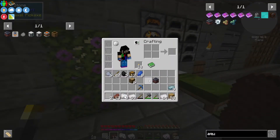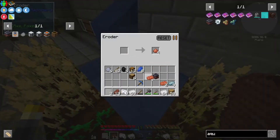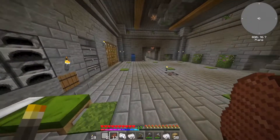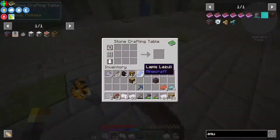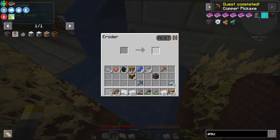It looks like we can make a copper pickaxe as well. Let me grab this, let's make a copper pickaxe real quick. There we go — that quest is completed. Is there any more of the dust? There is not. Okay, fair enough.